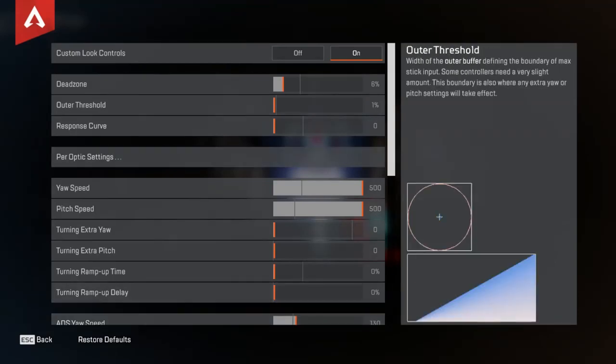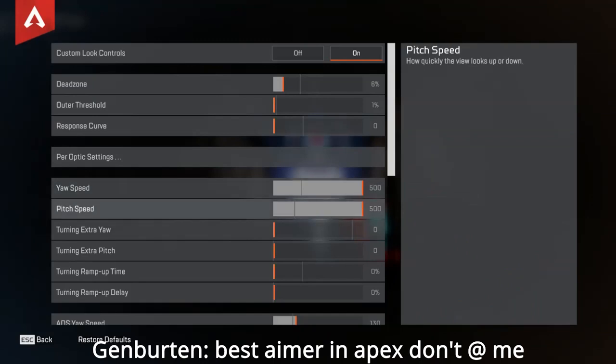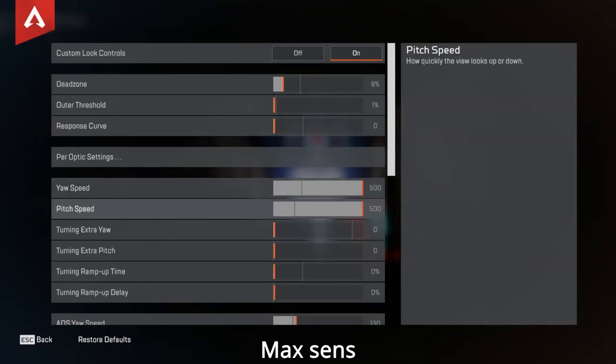All my settings are in advanced look controls — these are basically Gen Burden's settings. We have max sensitivity, which is really important for being able to turn fast and adapt to the really fast movement in this game.